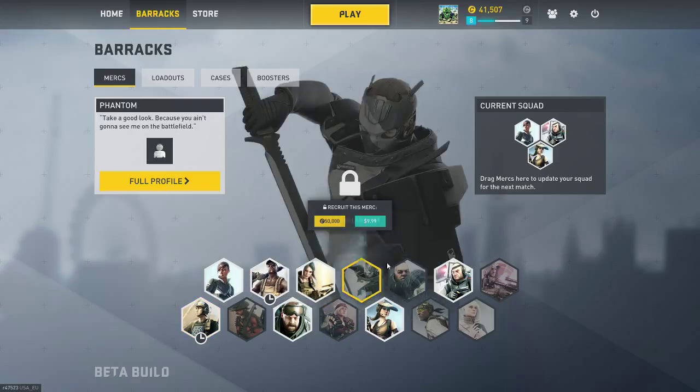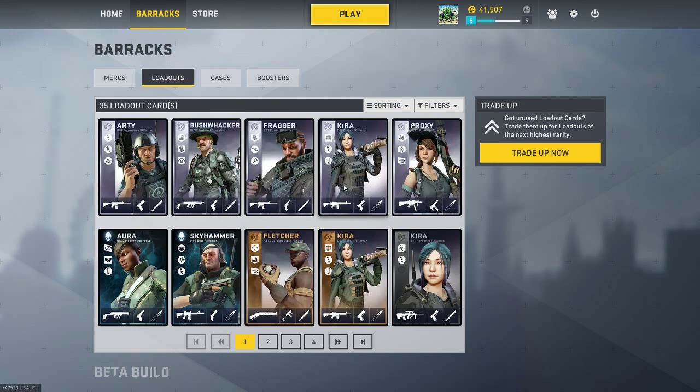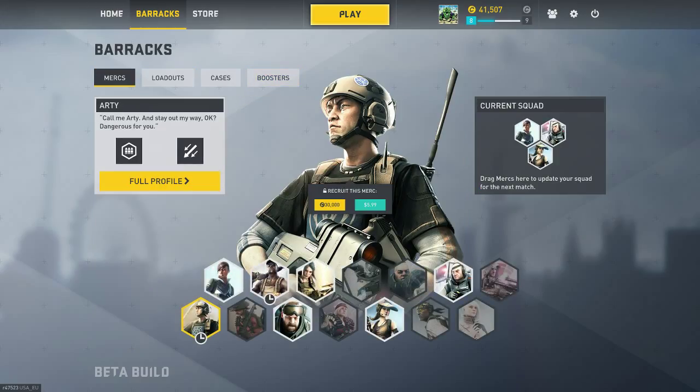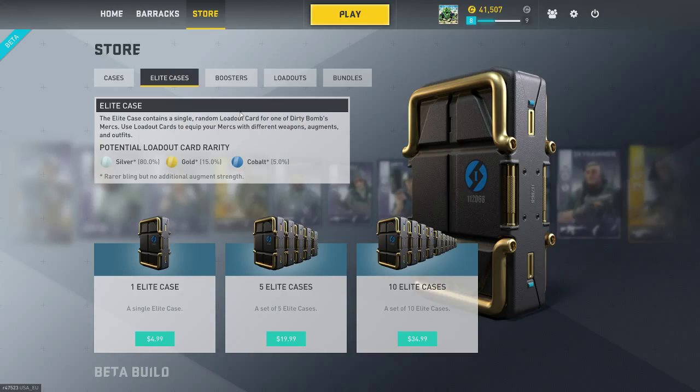Each character is a different price. As you can see, some are thirty thousand and some are fifty thousand — those are the main two differences. You can also use cash from your Steam wallet to purchase characters. When you start out you just get default loadouts, but you can upgrade by trading up cards that you earn or buy from cases. You go from default to lead, to iron, to bronze, to silver, to gold, to obsidian or cobalt. You can get cases from matches — it's random, so sometimes you get a case and sometimes you don't. You can also purchase from the store, like leak cases that give you a higher chance to get better cards.